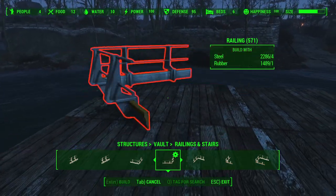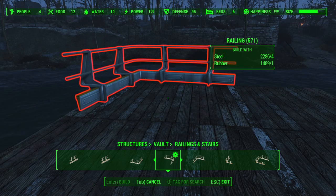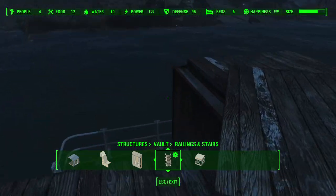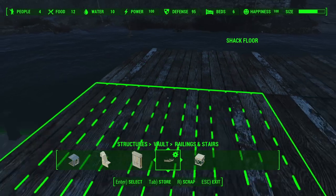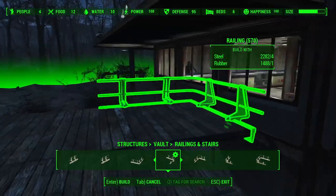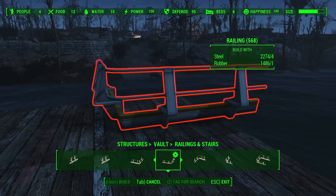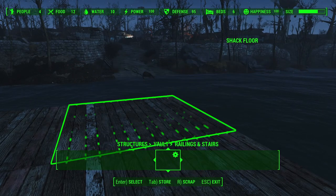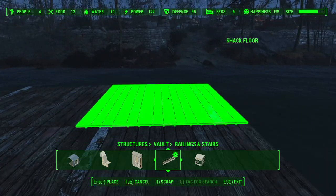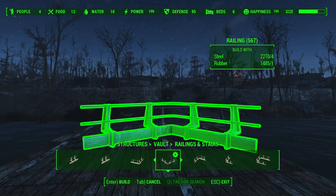Just as before, I can't place this corner piece of Vault-Tec railing because of the concrete wall underneath. So if I just store that for now — voilà, it works. It's going to be the same story over here in this corner: pull out the floor, store the concrete for now, put in the corner piece, and then keep going.